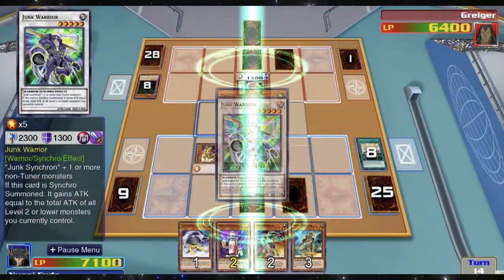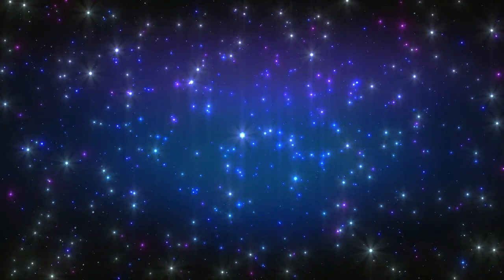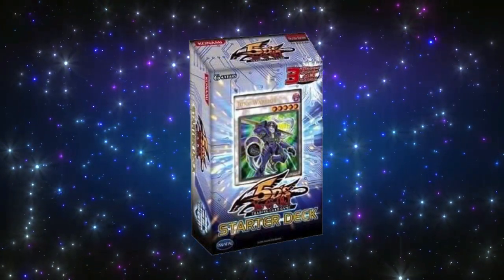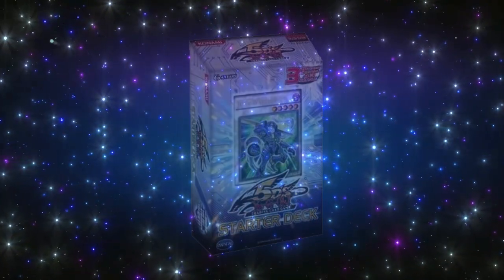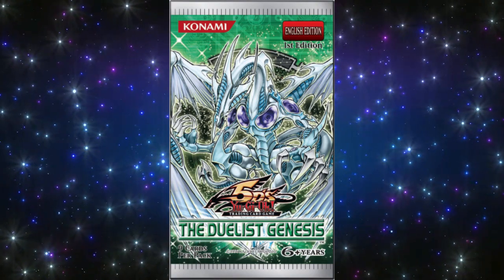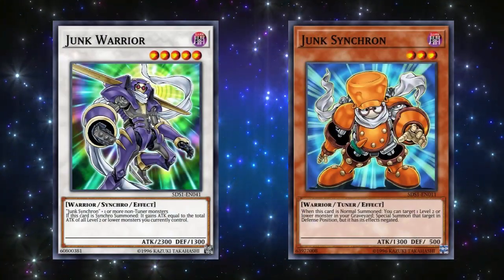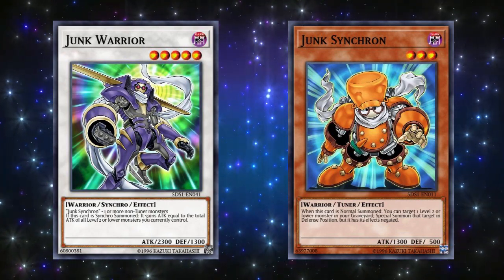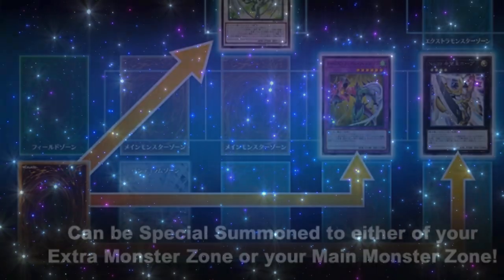This all began to change in early fall with the release of a brand new summoning mechanic: Synchro Summoning. Although originally introduced in August through the 5D's starter deck, Synchro Summoning wouldn't truly change the format until early September with the release of the Duelist Genesis. Synchro Summoning introduced both Synchro Monsters and Tuners, both of which were very revolutionary. In addition, Synchro Summoning introduced the first of many Master Rules in Yu-Gi-Oh!'s history.